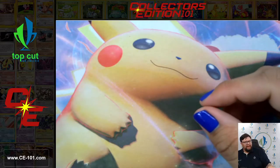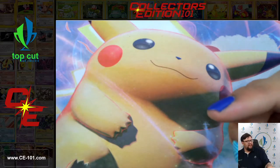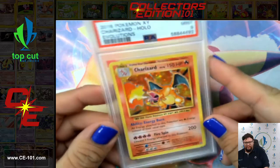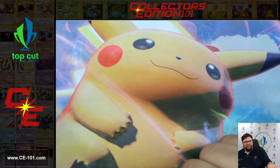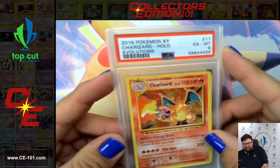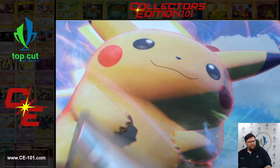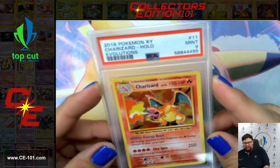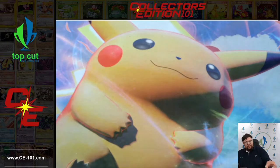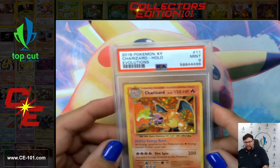Evolution's Charizard came in at a 9. Another one came back at an 8. One more at a 9. This one came back at a 6 — poor guy. Someone will find him, someone will want him. Another Evolutions at a 9. Gorgeous looking card. One more at a 9.